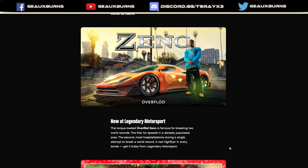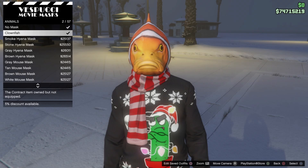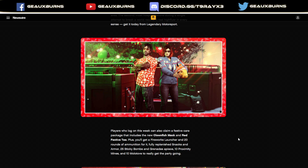Other freebies you can get this week for the holidays: a red festive t-shirt, a firework launcher with 21 rounds of ammunition, and a clownfish mask — yes, a free clownfish mask. You're also going to get some sticky bombs, grenades, 10 proximity mines, and 2 Molotovs, all put into your inventory. They usually do this at least once around the holiday season, typically on Christmas Day. You can pick up the clownfish mask right now at the Vespucci Mask Shop.